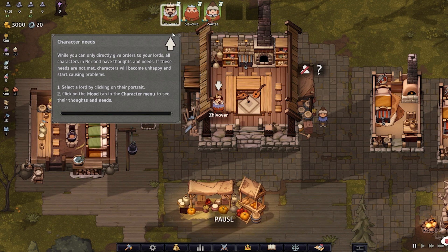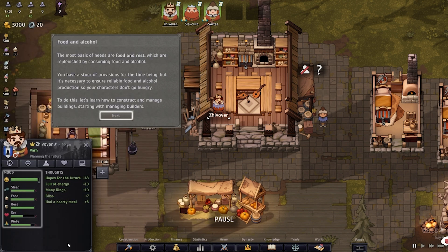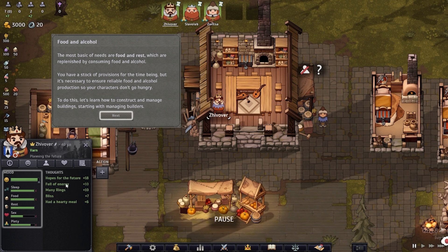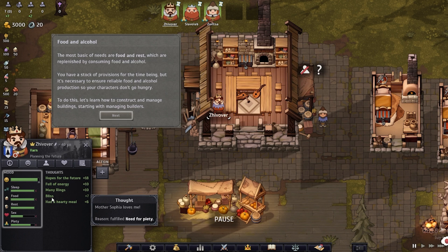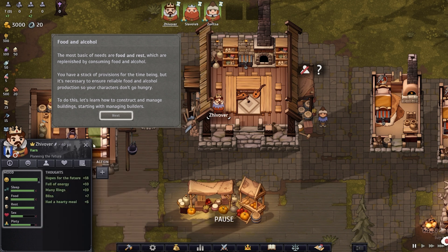Select a Lord by clicking on their portrait, then click the mood tab in the character menu to see their thoughts and needs. The most basic needs are food and rest, replenished by consuming food and alcohol. You have a stock of provisions for the time being, but it's necessary to ensure reliable food and alcohol production. Looking at the mood tab: he's certain a great future awaits, he's got some holy rings, Mother Sophia loves him, had a hearty meal — and there's a need for sex, desires to procreate and continue the lineage, satisfied during dating. Interesting.